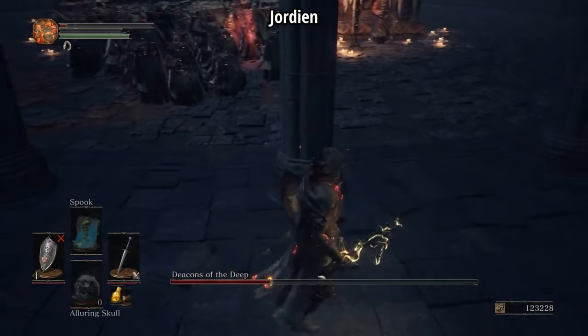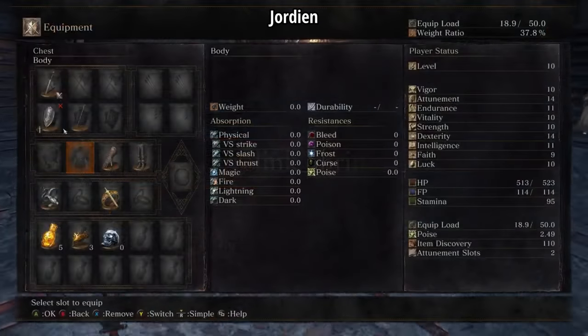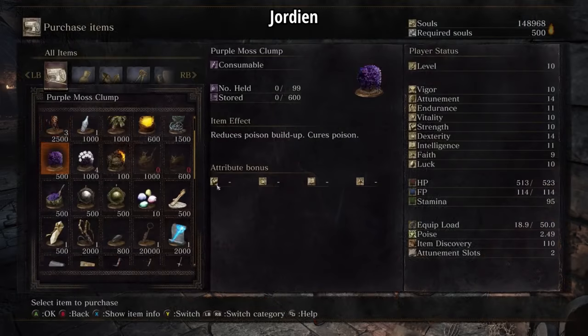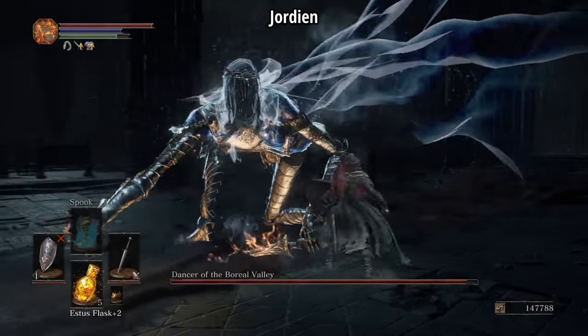Jordian recovers nicely though, and his soul count climbs to about 148,000. Back at Firelink he gives the Paladin's Ashes to the Maiden so that he can buy the Lloyd's Shield Ring, which will act as an insurance policy versus his next boss — the Dancer.